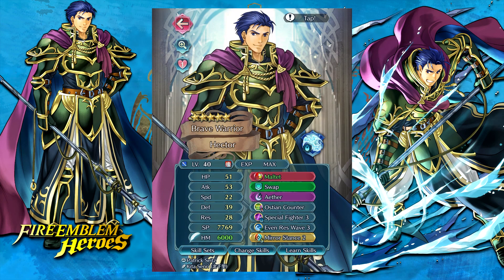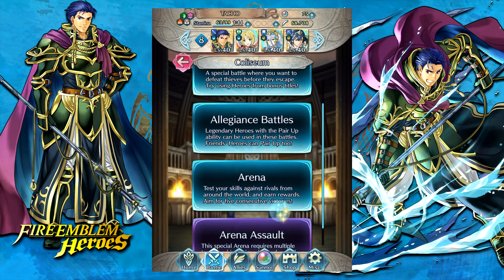And this is the build I'm going to be running today. We have Special Fighter 3 as the B-slot skill, so that way he can pretty much activate Aether in every round of combat. And I'm going with Mirror Stance 2 as the Sacred Seal — maybe it's not the best. In some cases you may want to double up on Quick Repost, particularly if you're going to be playing him in Aether Raids where a lot of people like to abuse impact effects. I think having Quick Repost on this Hector would be a good call, especially in the Eliwood matchup, because Eliwood's Blazing Durandal has that nasty impact effect. So if Hector's got Quick Repost as the Seal and the Refined Maltet, he's going to be able to crush Eliwood. But I am going to be running him in Arena Mode today. Let's go ahead and hop right in and start the showcase.